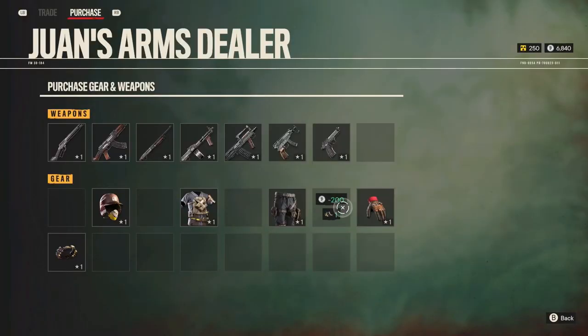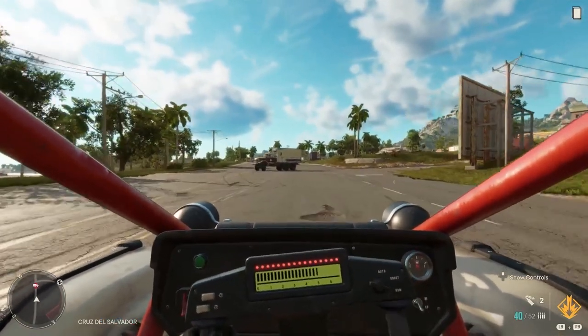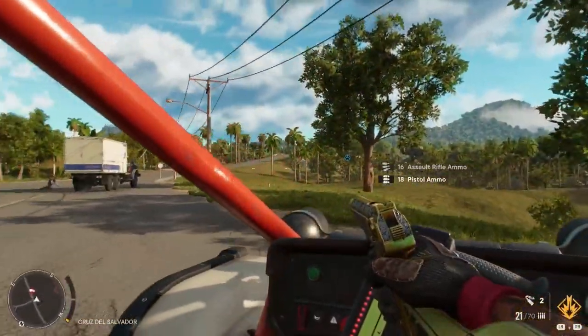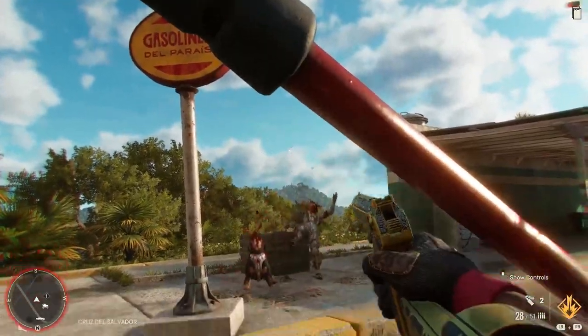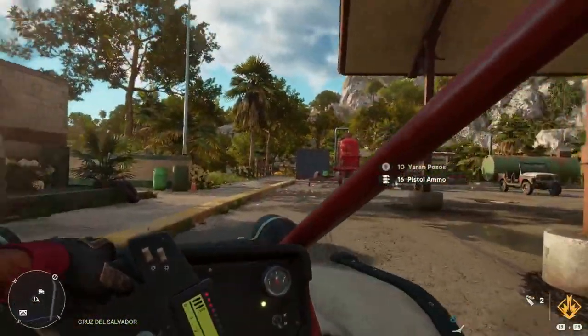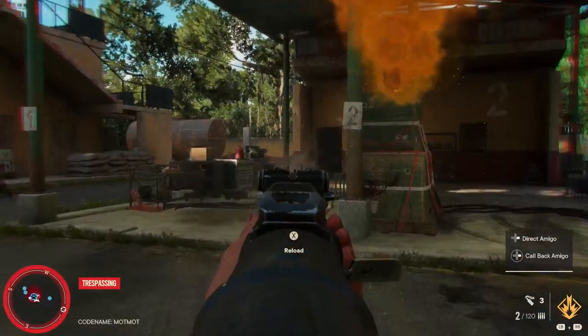Because you'll likely be using vehicles to travel across Yara, you won't want to pass on the scrounger shoes. When equipped, you'll have the ability to automatically gather nearby items while in a vehicle. Make sure the arms dealer is available early on, so be sure to pay them a visit.